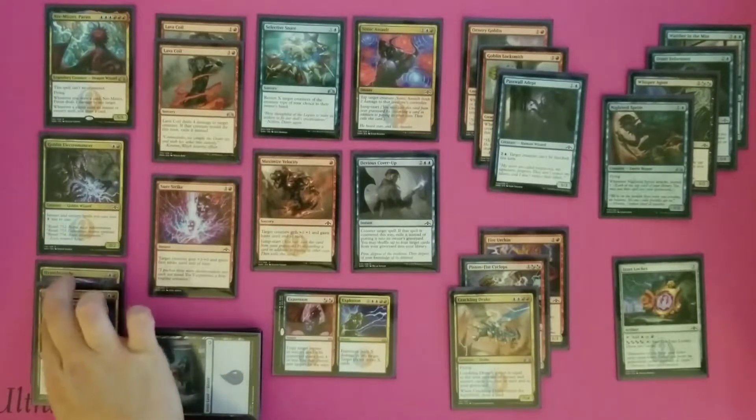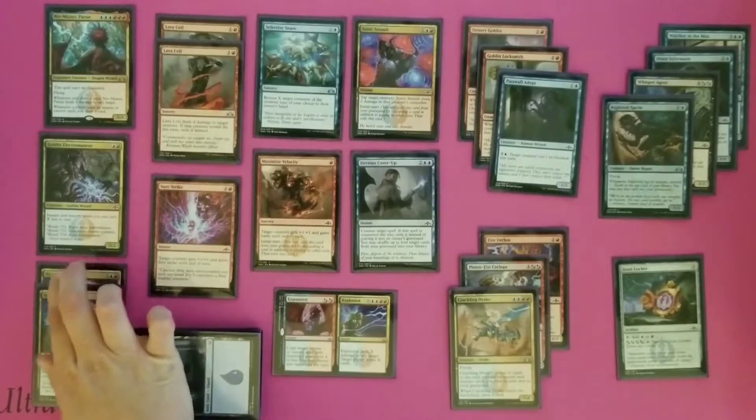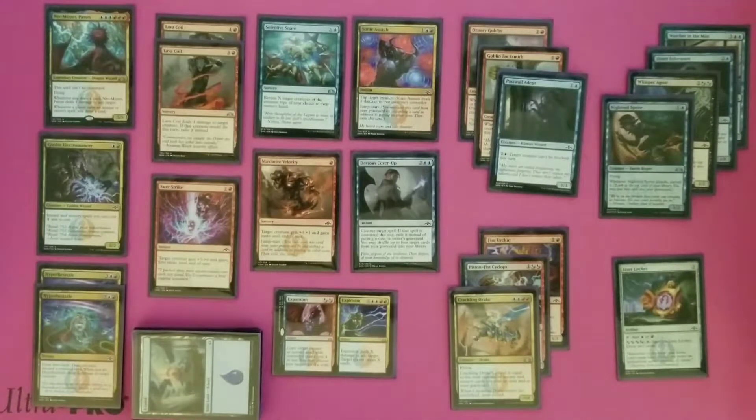The other card that really was a key player for us was Hypothesizzle. This kind of looks like it's a little bit expensive at a 5-drop. It does draw 2 cards and then you may discard a non-land card. And when you do, Hypothesizzle deals 4 damage to target creature. There were some times when we would just use this to draw 2 cards because the cards I had in hand were cards that we didn't want to get rid of. But because of this, we were really able to get some triggers off of Niv-Mizzet, get some cards in hand that we really needed, and in some cases do enough damage to destroy a creature and get it off the board.